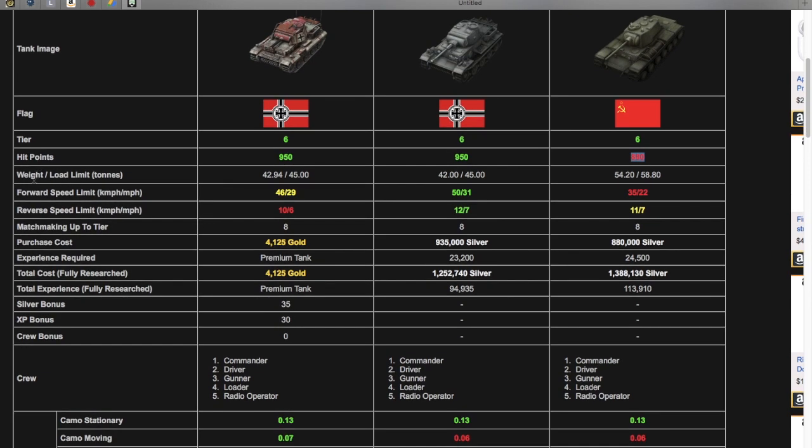Now the weight of these tanks: the T-150 has the most weight. The top speed is 46 on the Sturm, 50 on the VK, and 35 on the T-150. The Sturm has the slowest reverse speed at 10, the VK is at 12, and the T-150 is at 11.